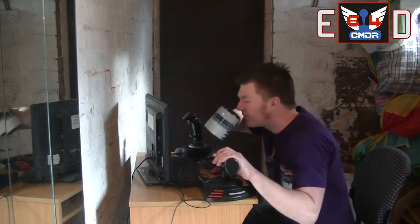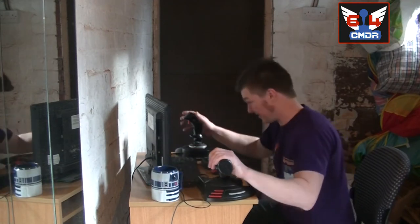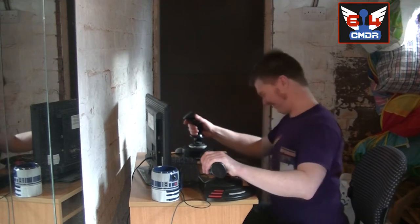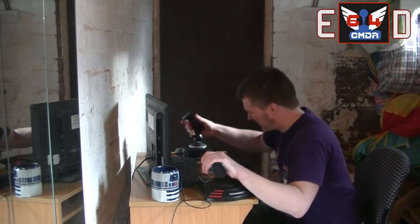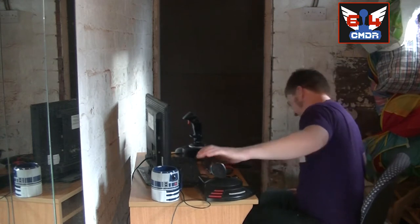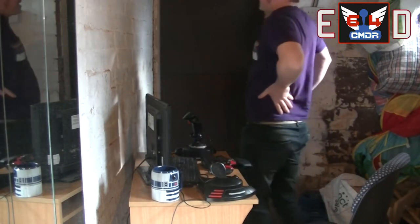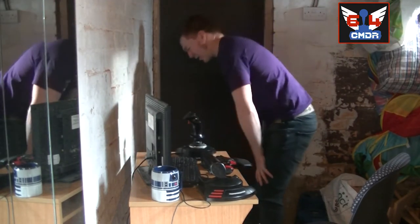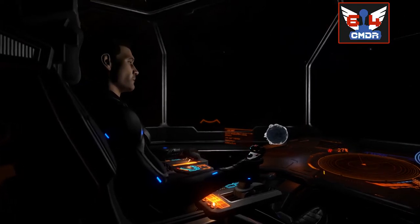This is Actual Me. Actual Me does have a cup of cocoa on his computer desk, but he also has his stick, his throttle, his keyboard — everything known to man. Unlike Virtual Me, he doesn't really look that comfortable at all. He's all hunched over, trying to reach everything. He's got a bad back. Tremendous acting on my part, I must say.